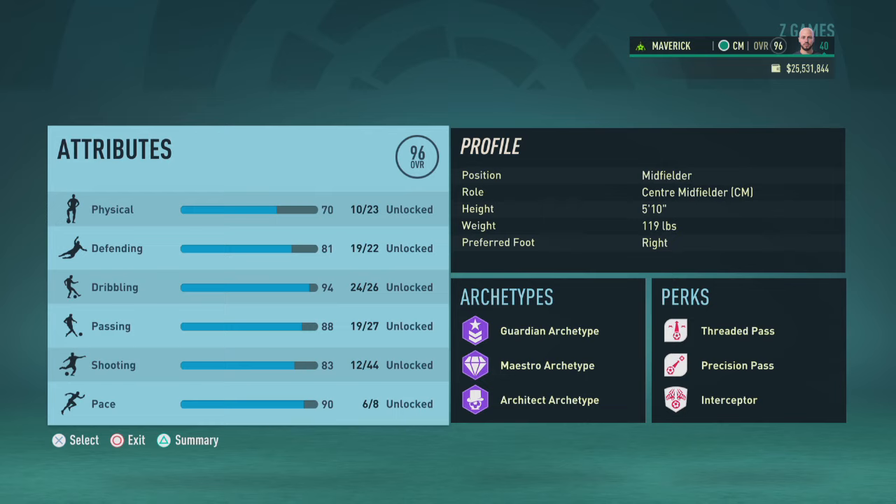Welcome everyone to this FIFA 23 player career mode video. In today's guide we'll be covering the center midfielder build with an overall of 96.